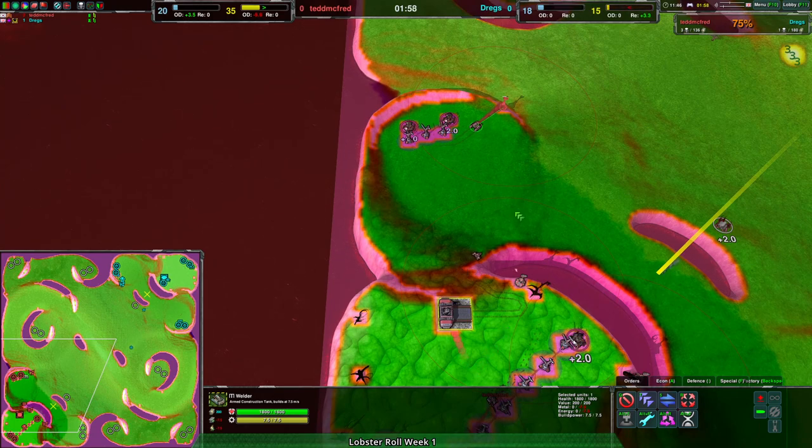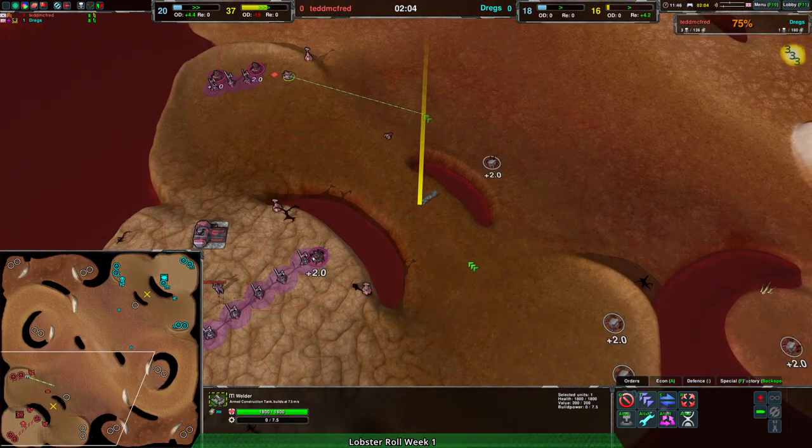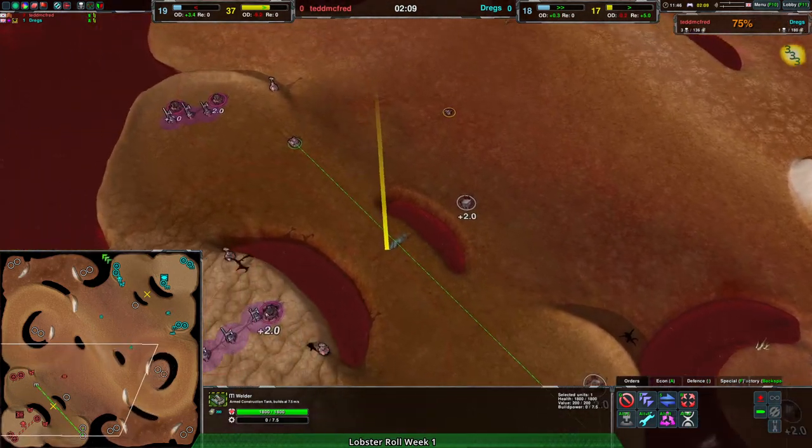I would say if there is going to be an adjustment to this map for any reason, I would smooth this ramp out a little bit just to make sure that tanks can take it, because right now it's this weird situation where they can use half the ramp — that's not very clear.